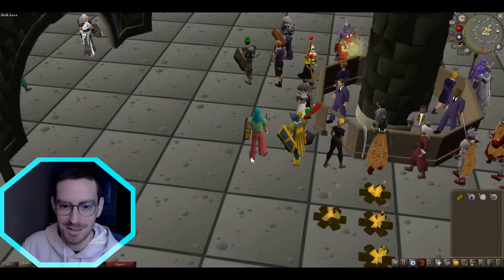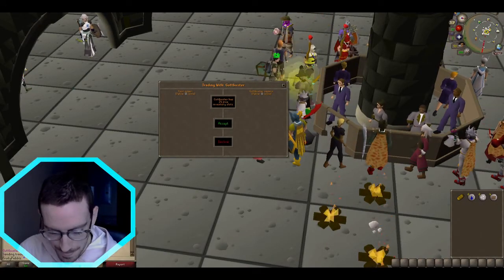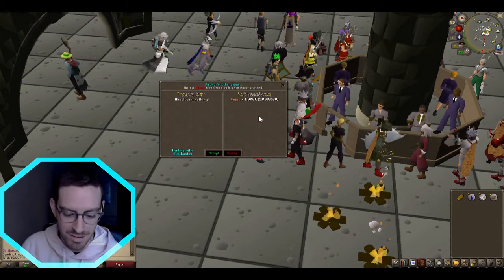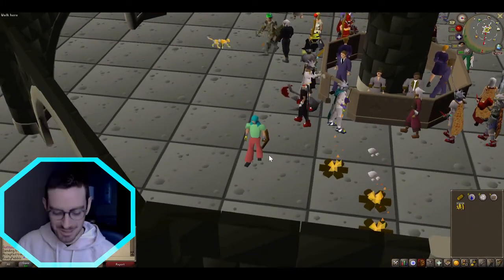First things first, we're heading to the grand exchange. We need to start merging and flipping to get some money saved up so we can buy the items to complete the quests — or we could just take a mill from the main account.